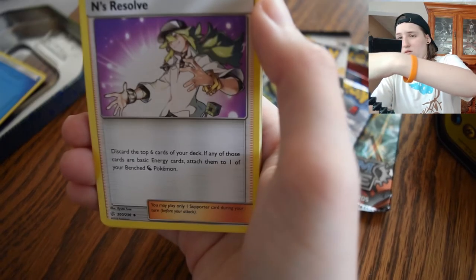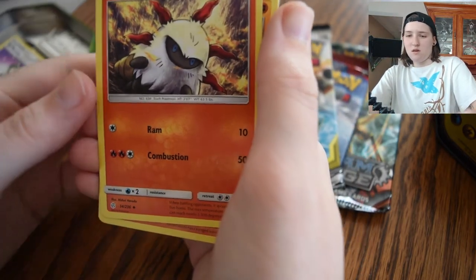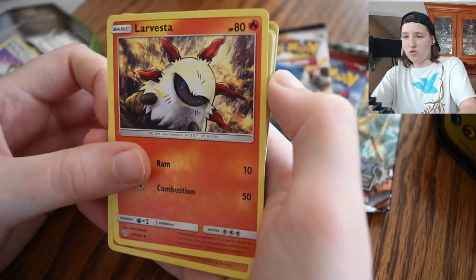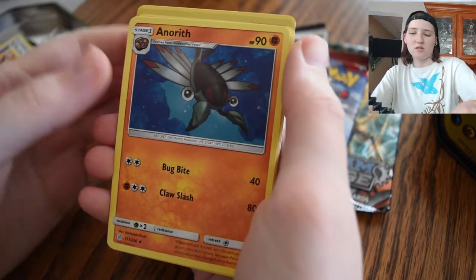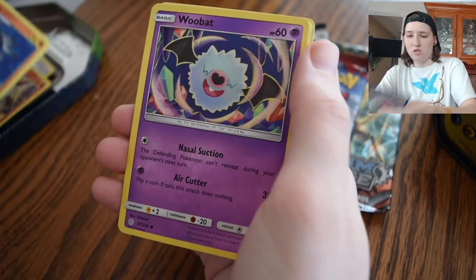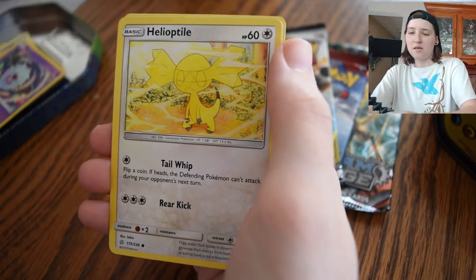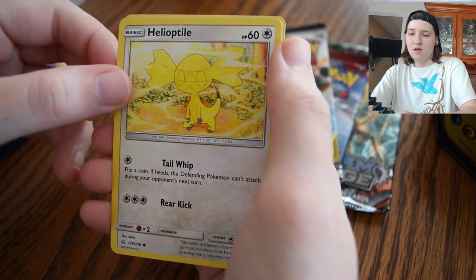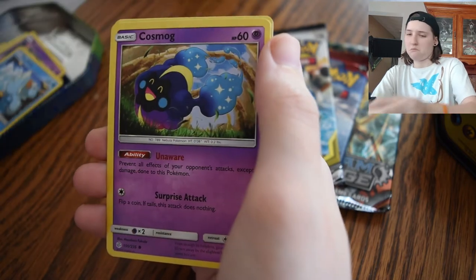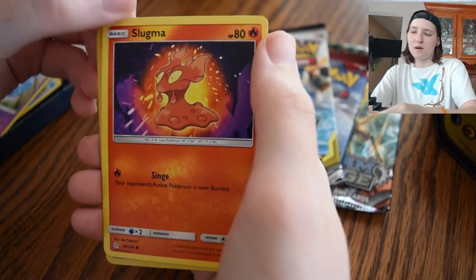Let me fix the focus on this. Larvesta? Sure. Like these new Pokemon, I totally butcher the names. Larvesta. Interesting. Wubat. Ducklett. Heliolisk. Cosmog. Slugma.